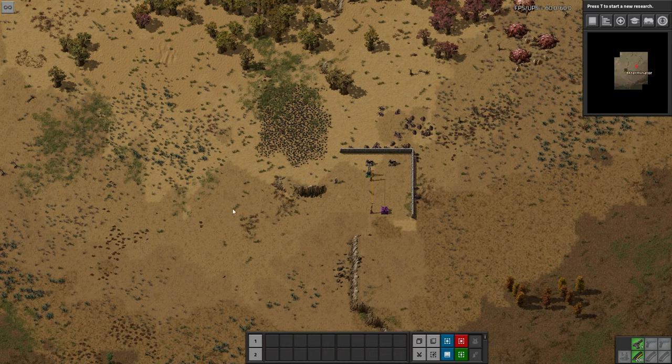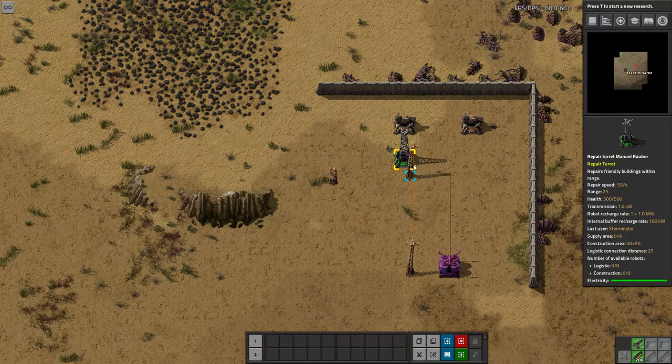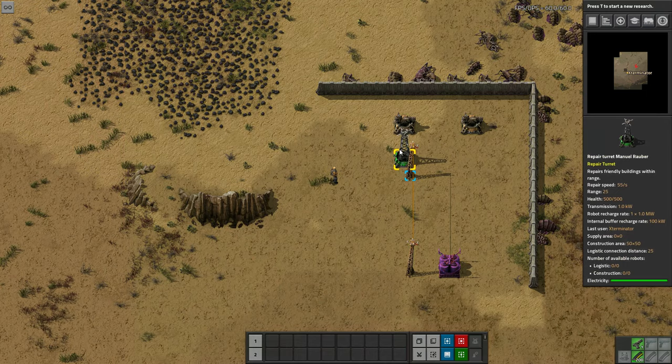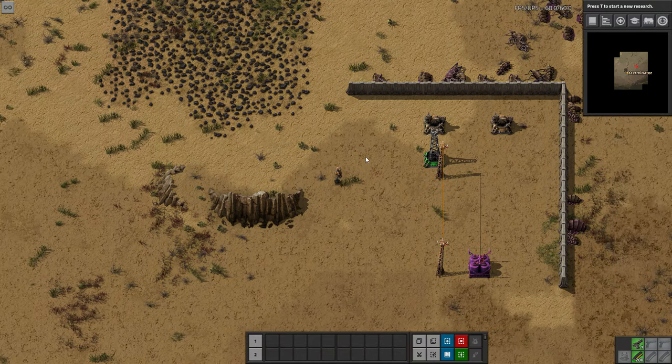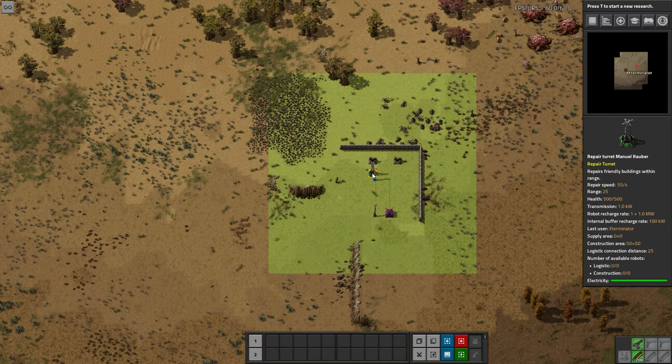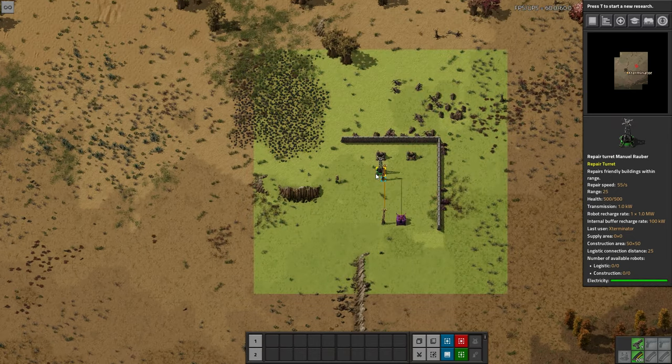This is really neat — it adds a special turret with a cool unique graphic, kind of a turret base with a tower. As the name would indicate, it repairs things. It's kind of an automated thing, in place of construction bots or in conjunction with them. It does multiple things: it repairs, but also acts as an extension to your construction network.